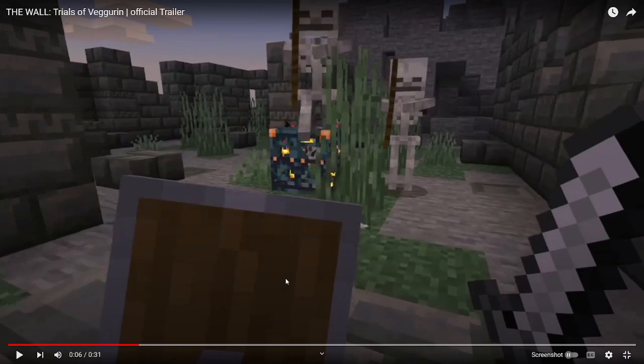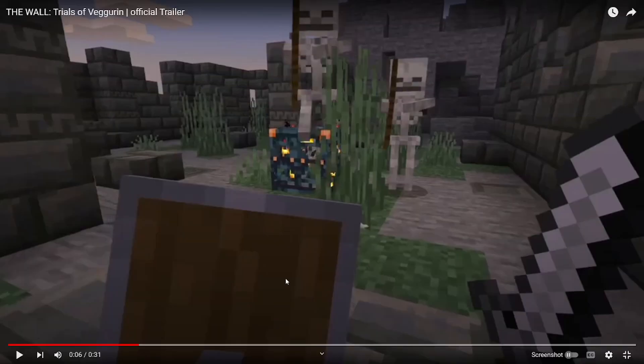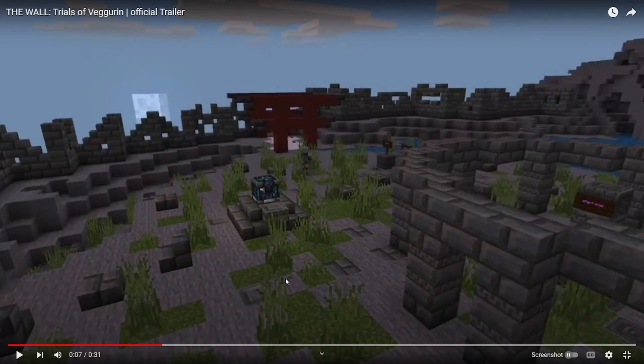He's utilizing the new 1.21 mob spawners from the trial chambers — the things that give you loot when you kill all the mobs. It's probably going to have to fight some mobs. That looks kind of like the ruins we've been in before where the eyes were. I'll put up a picture of what I'm talking about right now. Yeah, that's what this whole thing reminds me of.